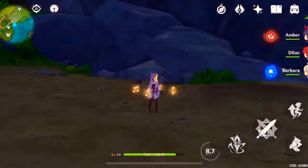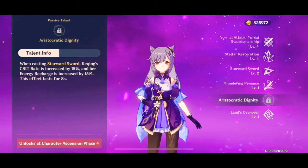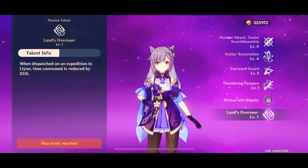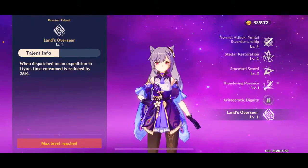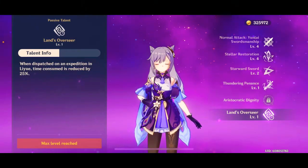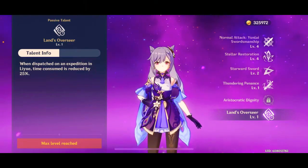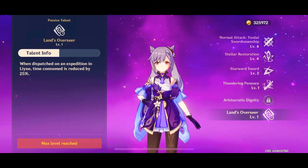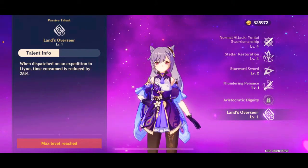As a free-to-play player, it's very difficult to max out crit rate and crit damage artifacts. I personally found a lot of attack artifacts, so I'm using her as a regular physical damage build rather than crit rate. She also has a passive talent that when dispatched on an expedition in Liyue, time consumed is reduced by 25%. This isn't very useful since Keqing is a 5-star — you can use someone like Chongyun, who does the exact same thing and is a 4-star you're probably not going to use in this build.